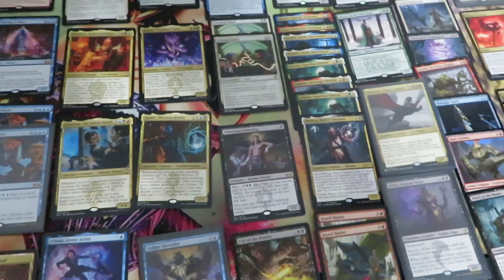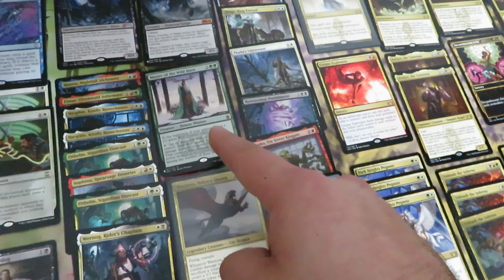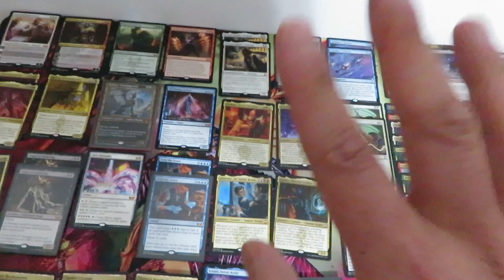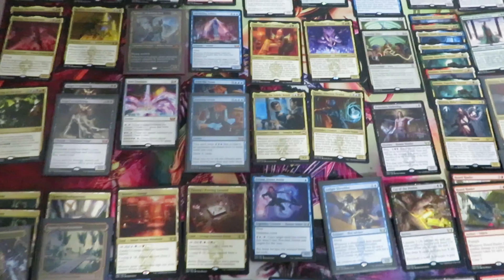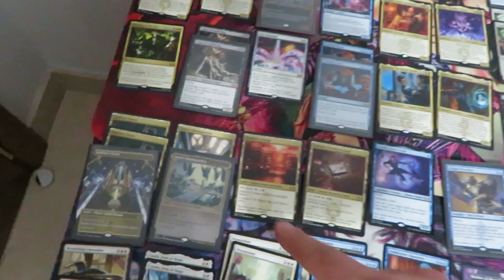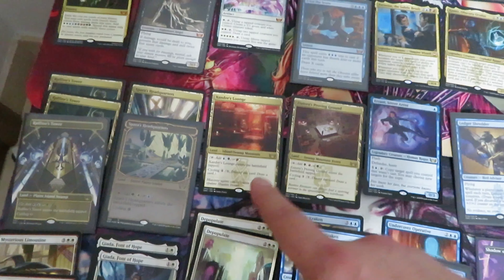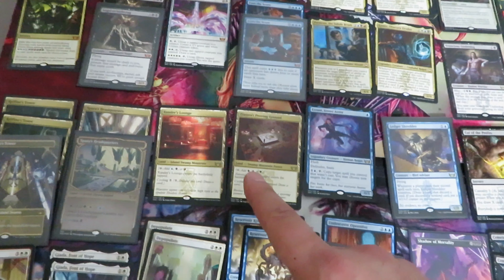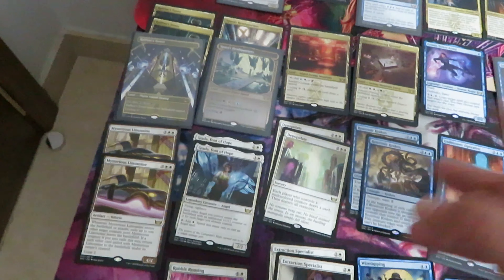There are more mythics from the Secret Lair Stranger Things: one Avryn — that's mythic — and one Cavalier of Night, one Master of the Wild Hunt. Overall mythic cards: 24 — yes, 24 mythic cards from three set booster boxes of Streets of New Capenna. The rare cards — let's start with the lands: three Raffine's Tower, two Spara's Headquarters, one Xander's Lounge, and one Ziatora's Proving Ground. Overall seven lands — not bad from three booster boxes.